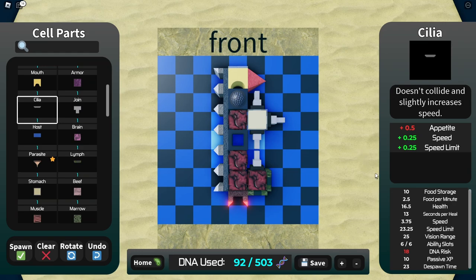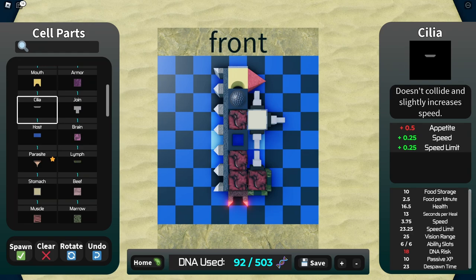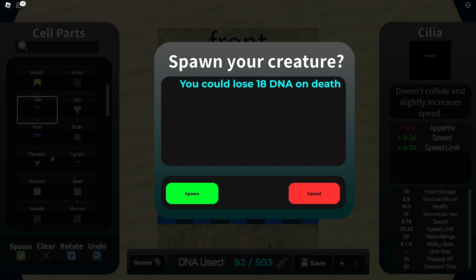Hey guys, welcome back to another Evolve video. It's been a bit since I played Evolve, and we're just gonna get right into it. This is a build submitted by Splash, a popular tester for Evolve, and this creature is the Dredger DXD 4000 Racer Limited Edition X - obviously based on a Dredger. I think they're oil Dredgers.